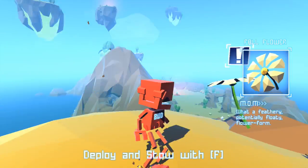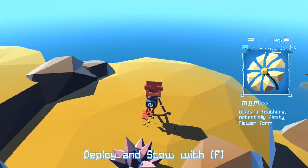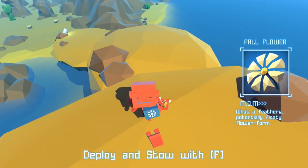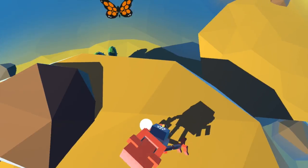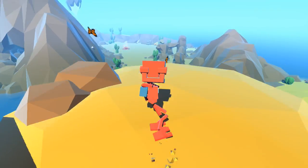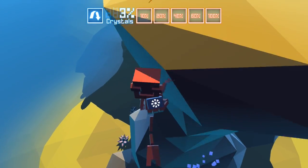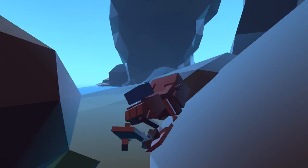Deploy and stow with that. What a feathery, potentially floaty flower form. Floaty, you say? Hmm. Oh hey look, now I have a little backpack! So, the weird thing about this game is that I heard all of the movements are procedurally generated, so when you're trying to walk, you don't always walk exactly how you're trying to go. Looks like Bud hit the bottle of motor oil a little too hard and so he's always stumbling around.